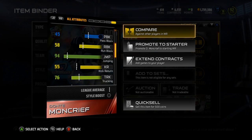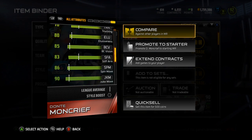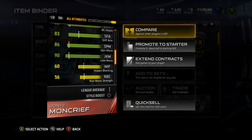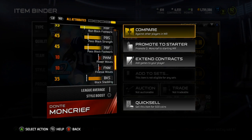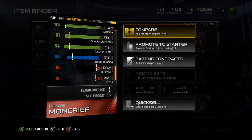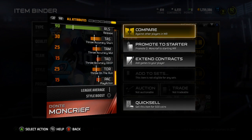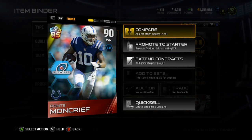Some pin stats: 94 acceleration, 78 carrying, 58 run blocking, 94 jumping, decent stiff arm, spin and juke moves, 95 injury, 93 stamina, 91 spec catch, 94 catch in traffic, 90 release. All in all, a pretty decent card.